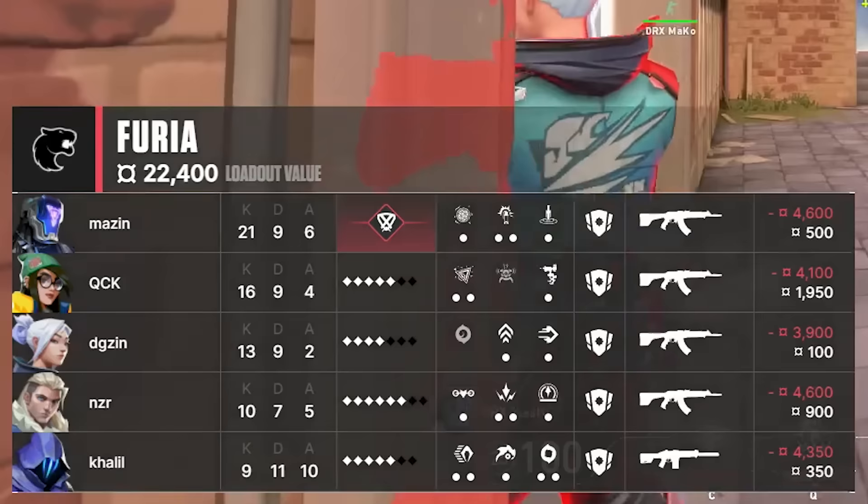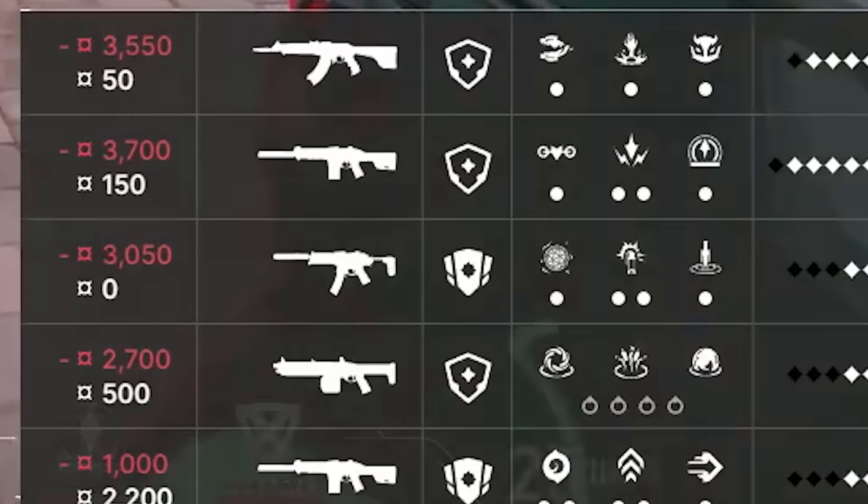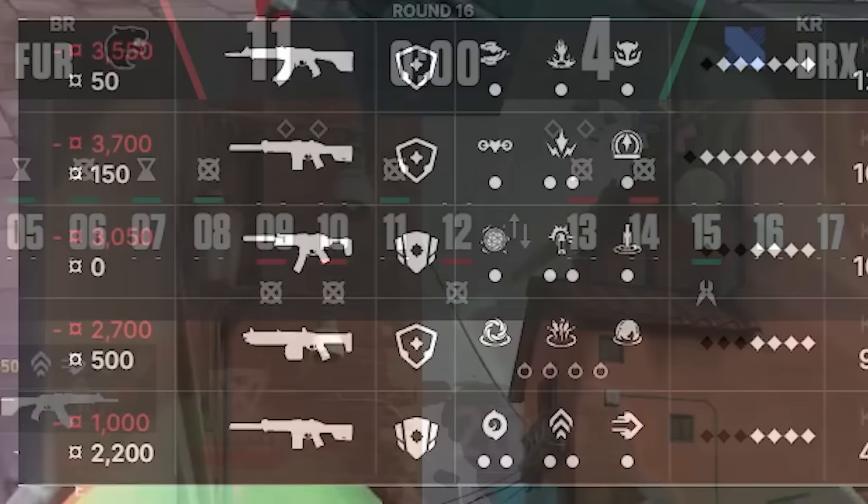Furia on a full buy, but because they did so much damage to DRX's economy last round, look at DRX's weapon loadout — a Spectre, a Judge, 3 rifles, and only 2 players with full armor. This is all DRX can afford: a broken half buy. They're down 4-11, two rounds away from death. They need to make this buy work.